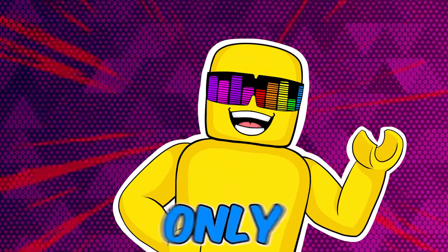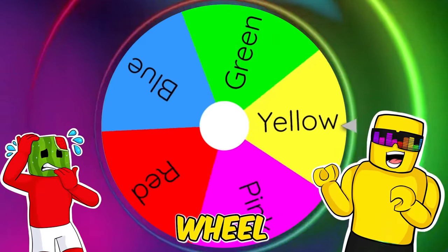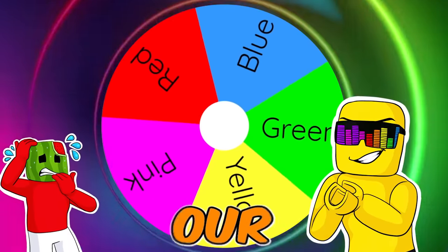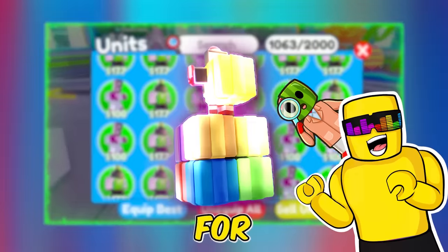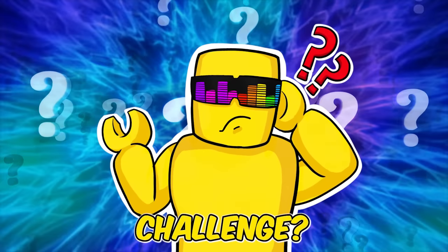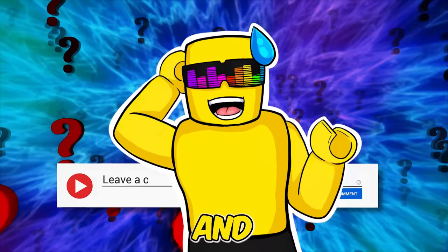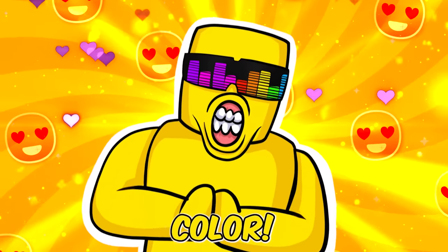Today in Toilet Tower Defense, we're doing the Only Use One Color Challenge. My brother Melon and I will spin a color wheel, and whatever it lands on decides our fate. Then we'll look through our units and make sure the avatar icon for each tower has our assigned color. Who will win this challenge? Comment your guesses now! And what's the most powerful color? Probably yellow, because that's my favorite color.